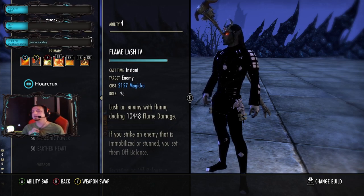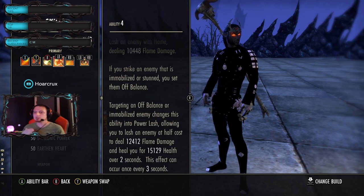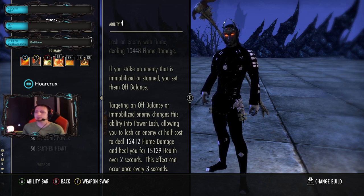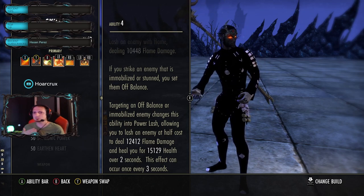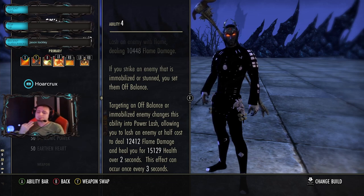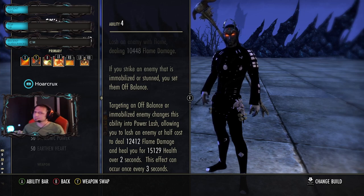I think there's a bug right now with Flame Lash for the better for the DK - I'm getting so many Power Lash procs like everyone I target just triggers a Power Lash for no reason. So you get healing all the time. It has to be a bug because this just randomly procs all the time. Not complaining though - DK needs the love, it's definitely a bottom-three 1vX class right now in my opinion.